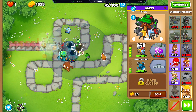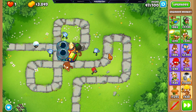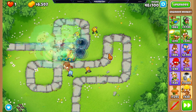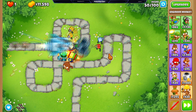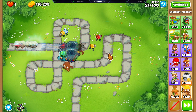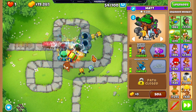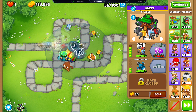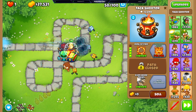We get a 4-2-0 engineer monkey. The 4-2-0 or the 2-0-4 — one's just better against MOABs and one's better against balloons. Since we already have a recursive cluster, I figured we go for the 4-2-0 engineer. The 4-2-0 engineer works really well with this team because the camo detection and the sentries do a lot of damage. We could have gone for Sentry Champion but ultimately decided not to.